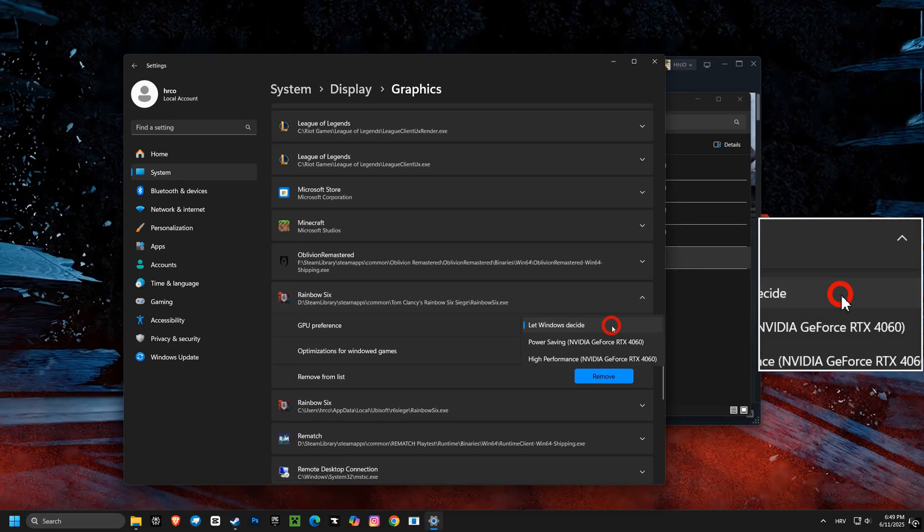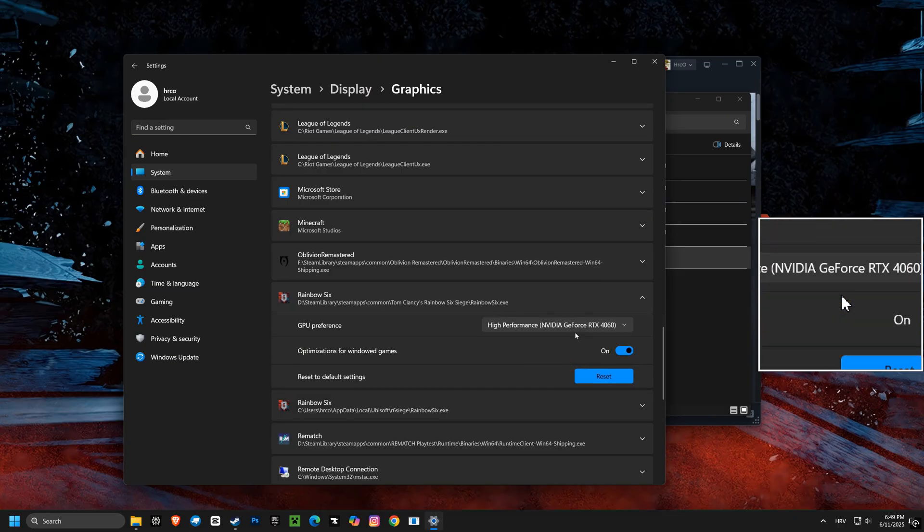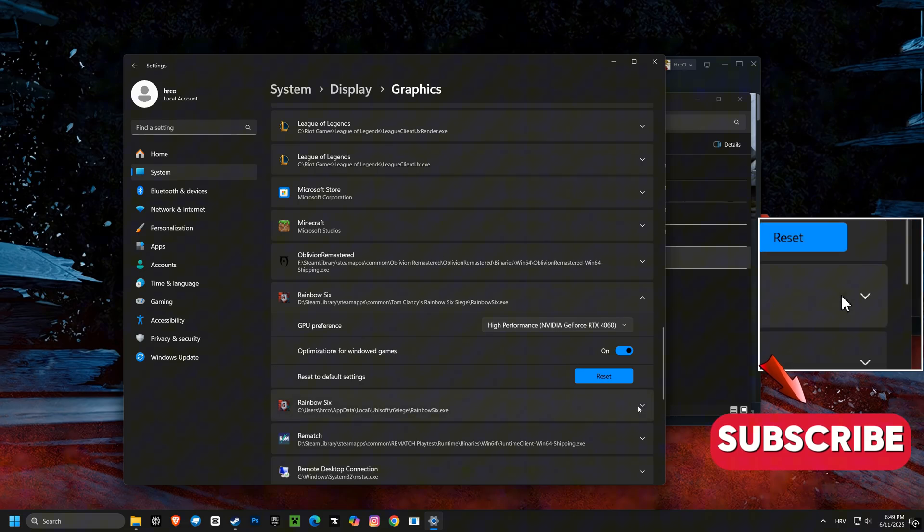Then, setting the GPU preference to high performance ensures your system prioritizes your graphics card for demanding tasks. This gives your games the power they need to run optimally.